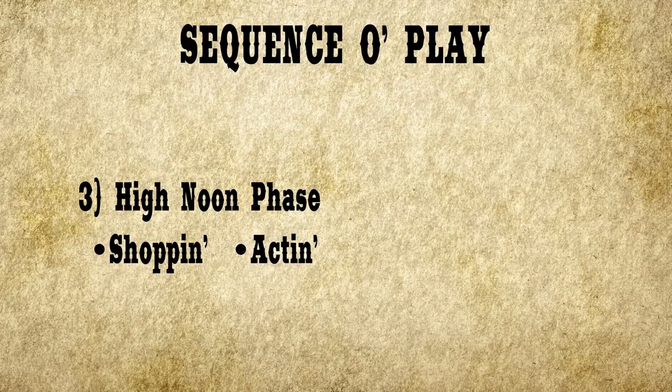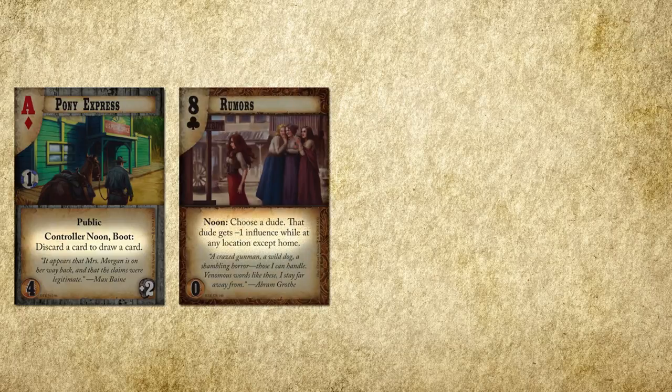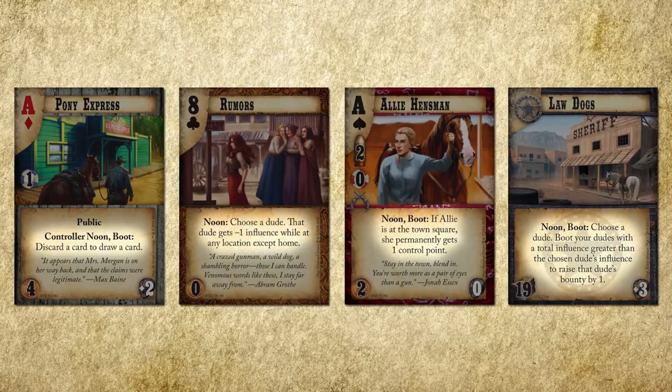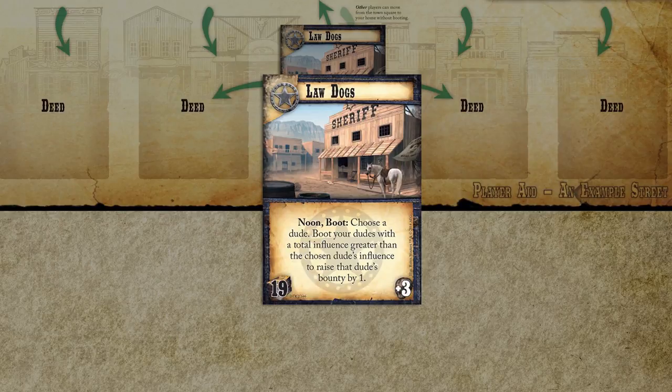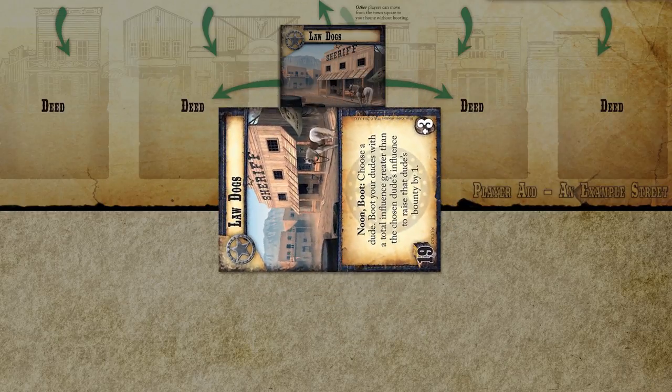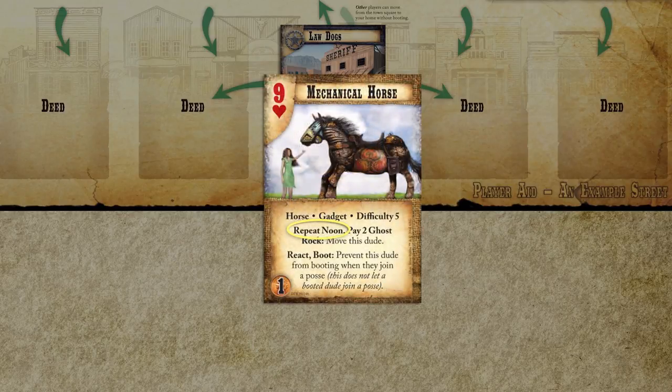Acting is what you do when you choose to use a card that says noon in big bold letters. Any card can have a noon action — deeds, actions, and dudes. Even your home can have one. The Law Dogs player will opt to use the ability on their home, which reads noon boot. This is an action you can take during noon, and it means that you boot the home card. To boot a card, turn it 90 degrees to show that it has been used. Not all actions require you to boot the card, but each action can only be used once per noon phase. The only exception are cards that say repeat.